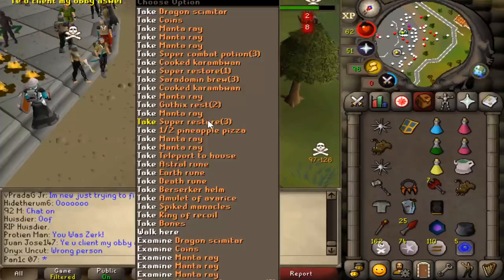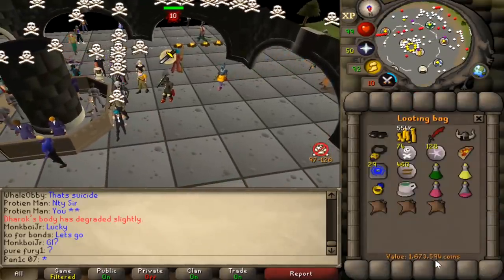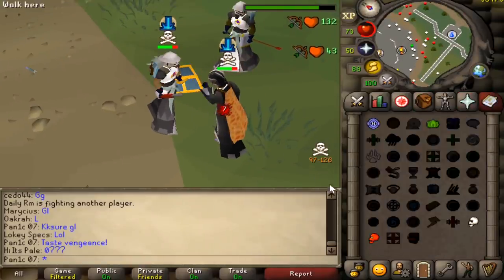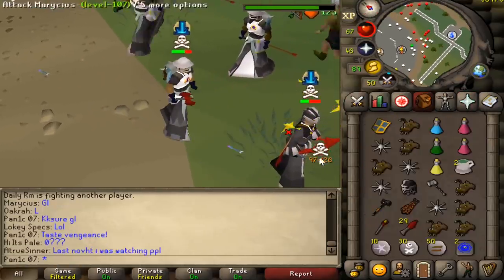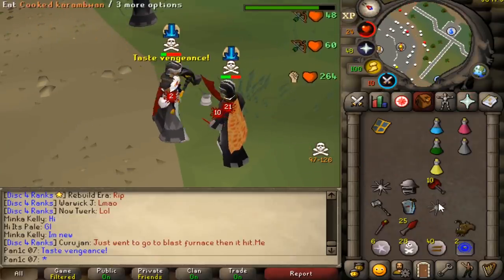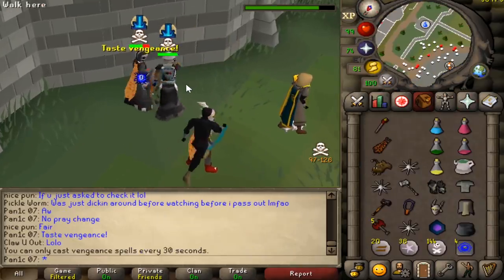Where are those spiked manacles? There they are — beautiful. Total loot is 1.7 mil, that is manacles number three I think. Might get them here — oh the red bar, damn. Good fight man, Mr. Void Whip — what a fight.